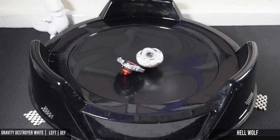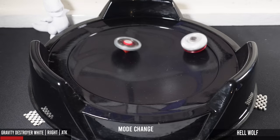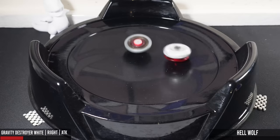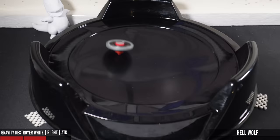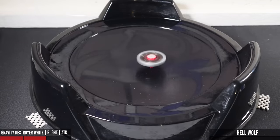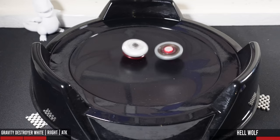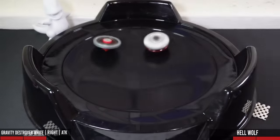Destroyer will take the first round with a sleepout — the score is now 1-0. Tons of clashing, but Destroyer comes out on top. The score is now 2-0. That was a great upper attack there by Hellwolf — the score is now 2-1. Hellwolf knocks out Gravity Destroyer at the same location — the score is now tied 2-2.